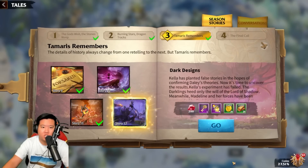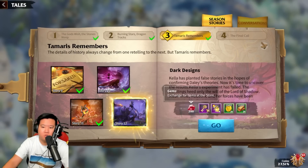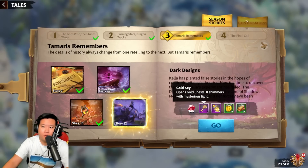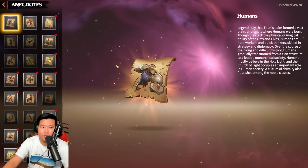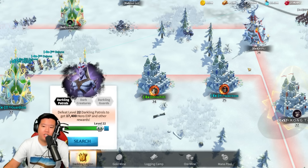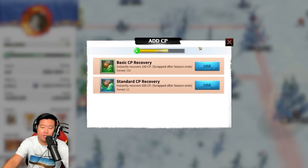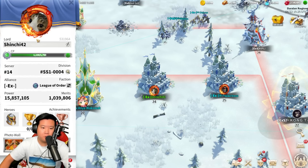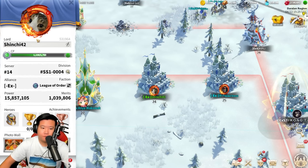Definitely do the season stories under Tales — you'll get gems, sweet dews, and other rewards. You can also get a lot of gems from the Codex as well.